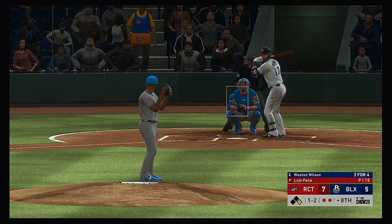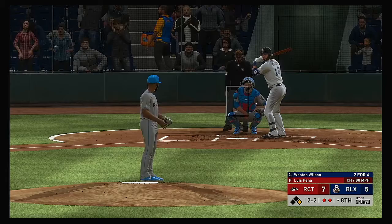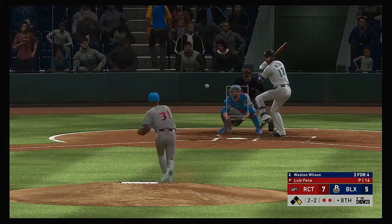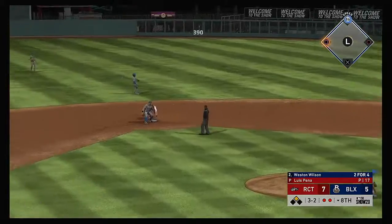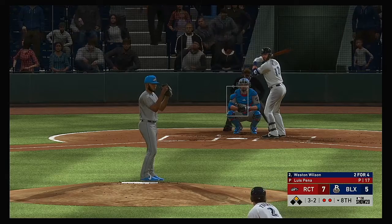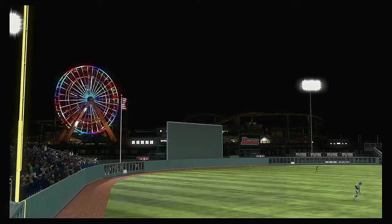The designated hitter stepping in. The pitch — ball, two balls, two strikes. Pitch is mishandled behind the plate and it bounces away — not in time as he's in well ahead of the throw. Now the 3-2 pitch — gets him looking at the knees for the strikeout.